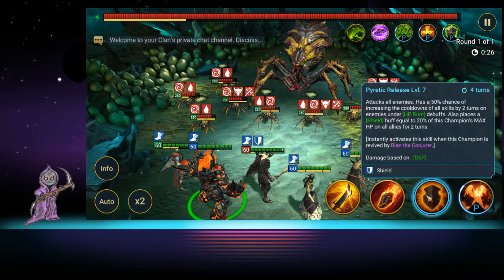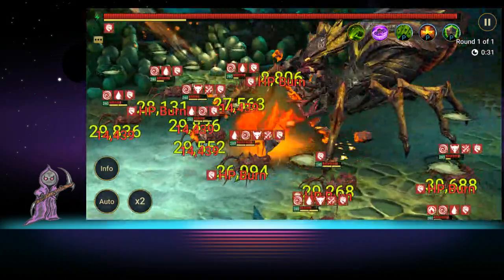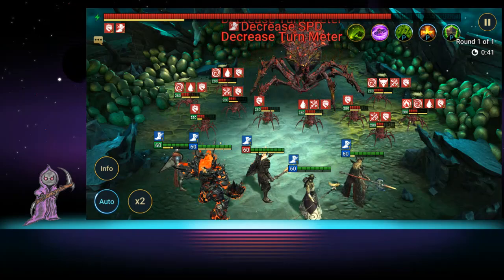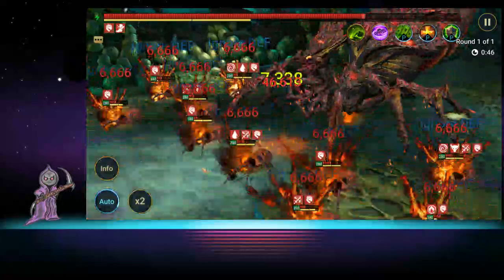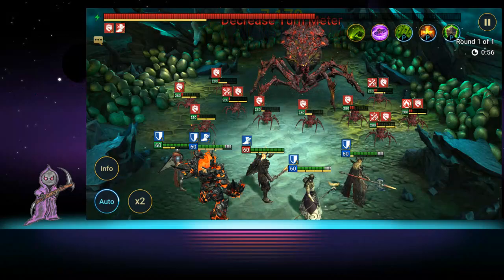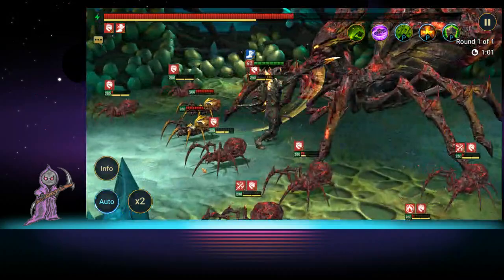Use the HP burn skill first so that everybody gets their attacks in and the spider starts getting burnt. That's very important. Then go back to auto and you'll see the HP melt. For the clan quest HP burns, I used him and got all the burns needed in just three runs.